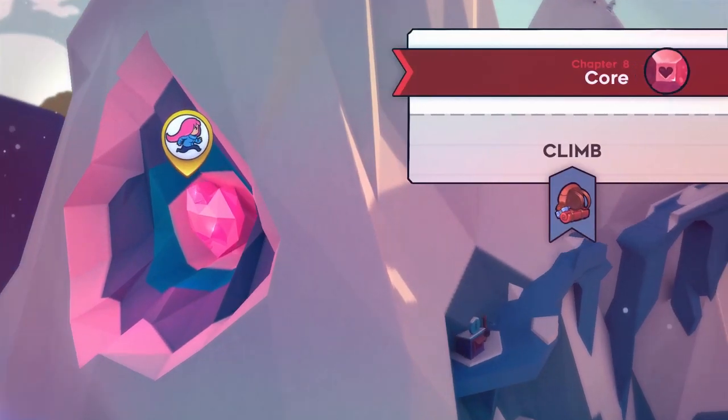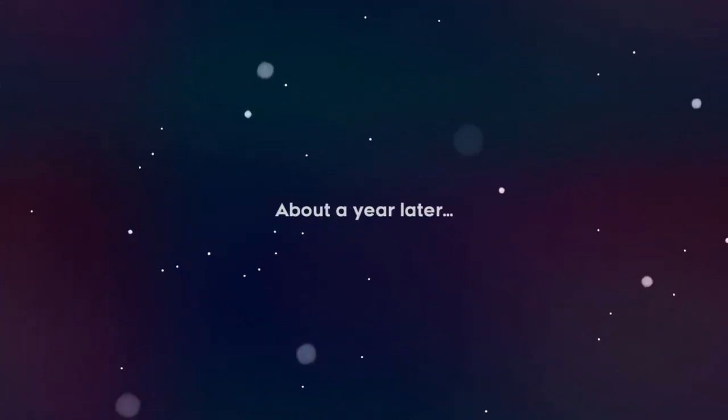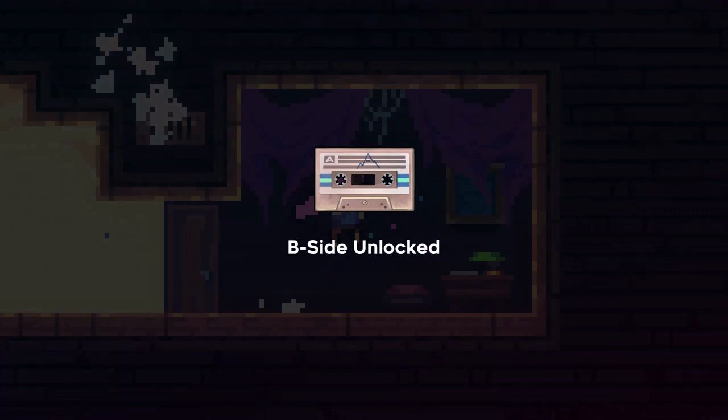After the main campaign, the game offers an optional chapter 8, chapter 9, B-side levels, and C-side levels for the player. B-side levels are unlocked by collecting these adorable little cassettes in each chapter — they are remixed, harder levels of that chapter's theme. I like these levels, but I disagree with how they're unlocked. Collecting one cassette in a chapter full of berries to unlock the B-side levels doesn't fit the design of the game for me. What better way is there to reward players who went out of their way to challenge themselves to collect all the berries? You give them harder levels.